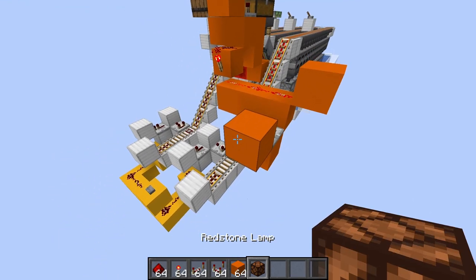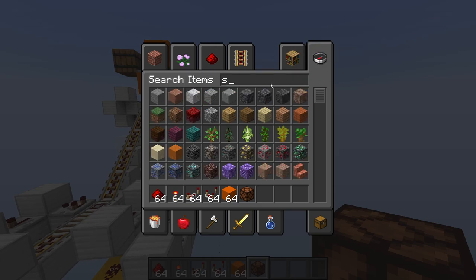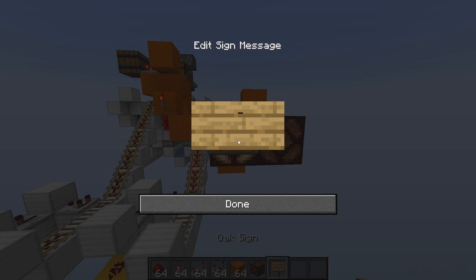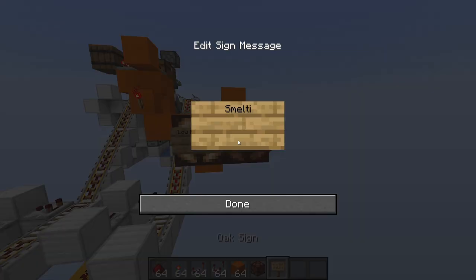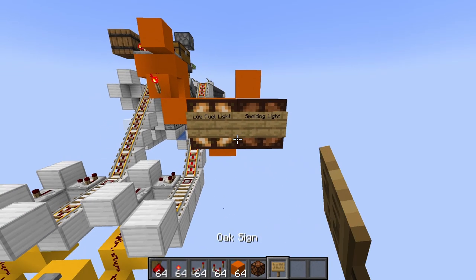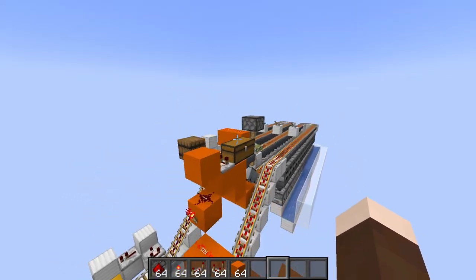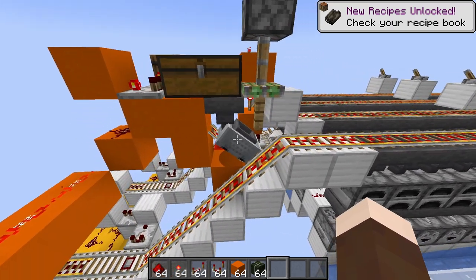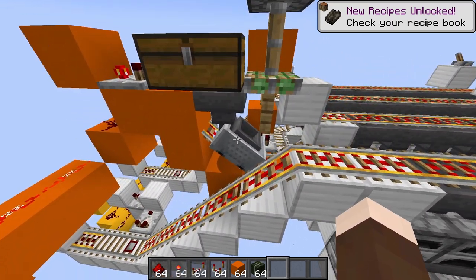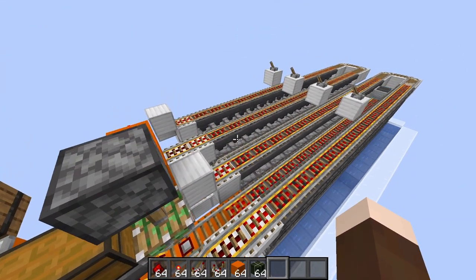We'll put two lamps next to each other — we'll grab a sign. This one is the low fuel light, and this one is going to be the smelting light. Right now you can see the fuel is low, and if we grab ourselves some kelp — this might launch right away. It does — we need the other circuit in first, but we'll just test this out.